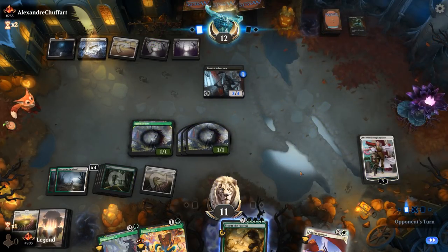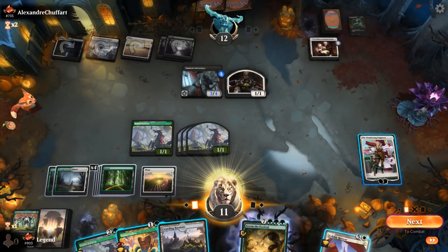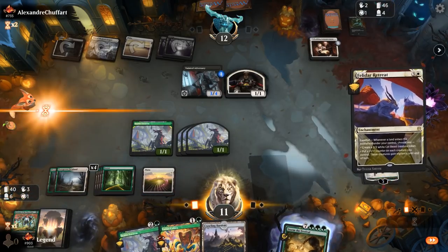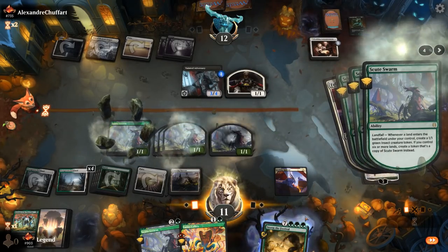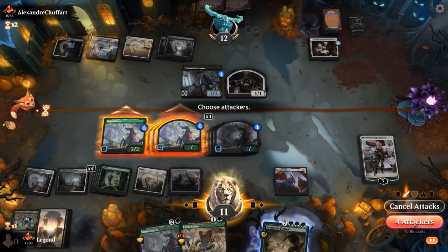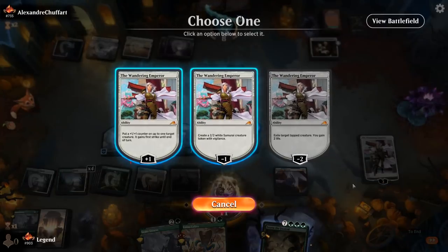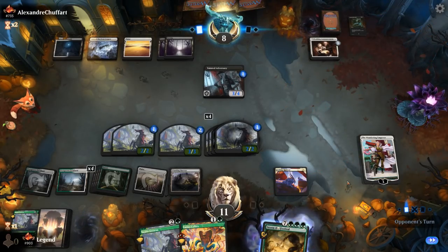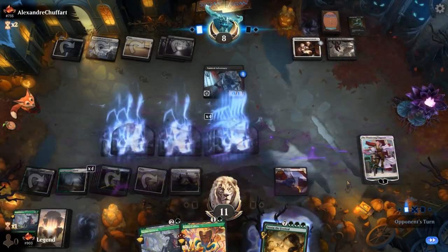Kodama goes down sadly, and the Wedding Announcements means our opponent is going wide themselves. So the plan becomes Felidar Retreat, play lands, pump our tokens. We attack and plus on the Emperor. We'll keep the Cobra in hand — since if they don't have Meathook Massacre, they just lose. No need to overextend. And yeah, there's a Massacre as expected.